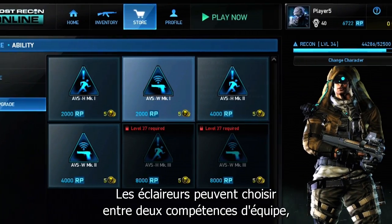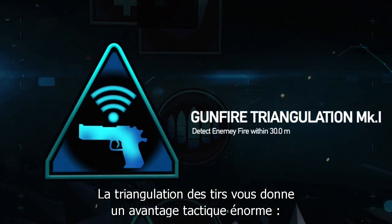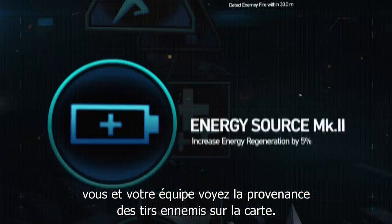Recons can choose between two team abilities that provide invaluable information on enemy positions to you and your team. Gunfire Triangulation provides you with an extraordinary tactical advantage, letting you see the origin of enemy gunfire and relaying that information back to your team.